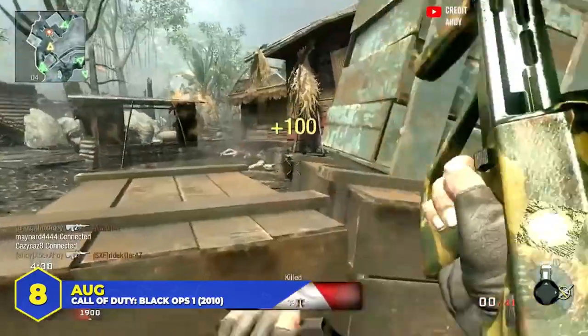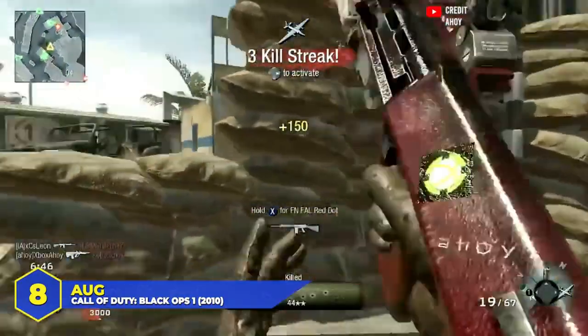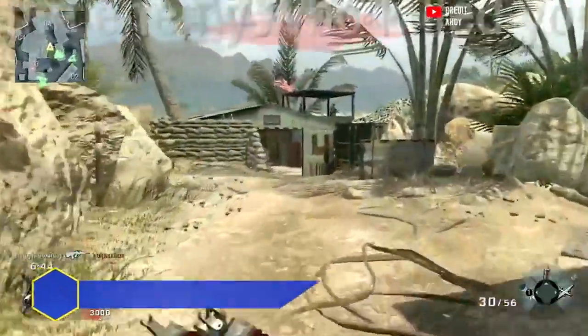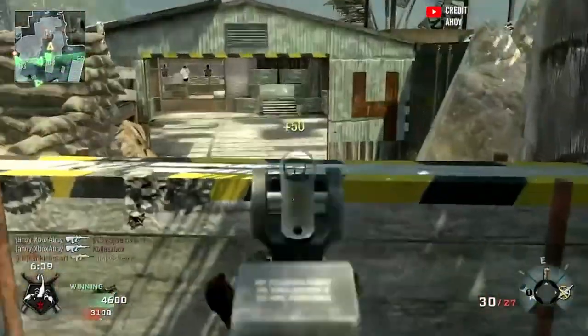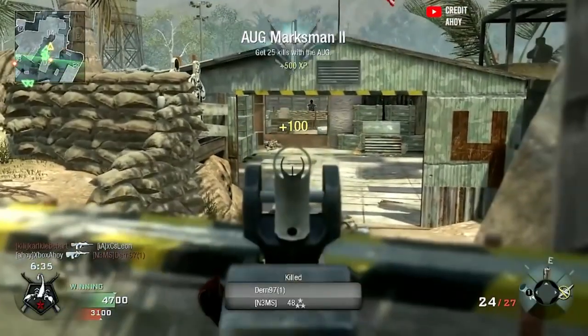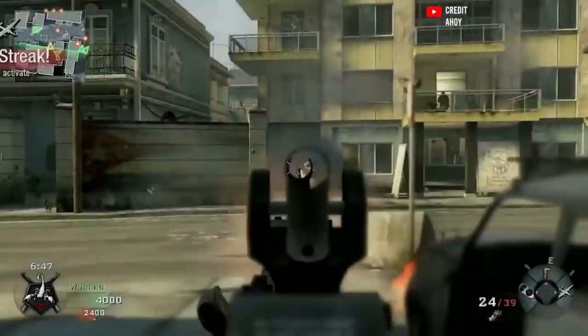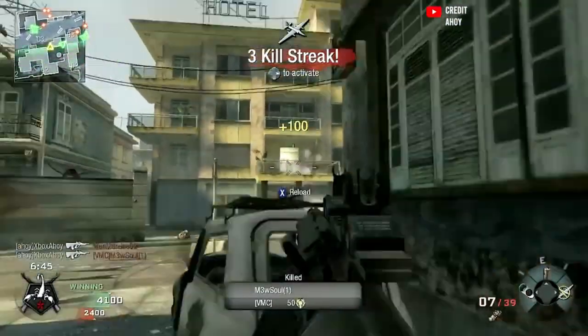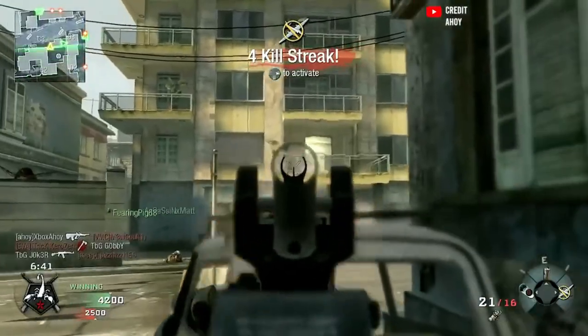At number 8, the AUG in Black Ops 1. In terms of time to kill it was actually on par with the FAMAS, but you didn't see it as much because the recoil was harder to control. The FAMAS kicked up and down; the AUG was more side to side, which is not what you want. With that said, a lot of people loved this version and even preferred it to the FAMAS. Put tiger camo on it and it ups your street cred automatically. Not quite top tier because of that recoil pattern, but the stats were impressive — you could go toe to toe with FAMAS users.